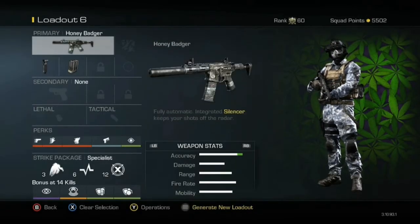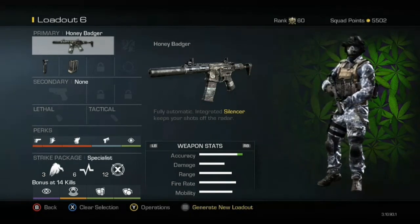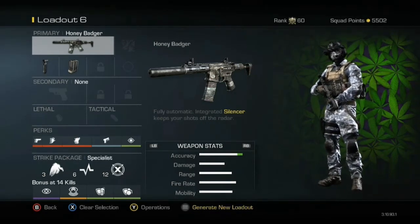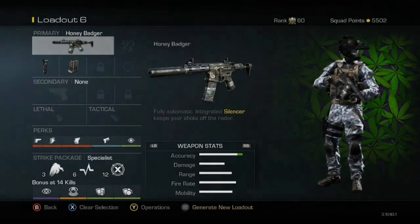So this is the Honey Badger class setup — a very nice setup for going on killstreaks. If you guys liked this video, be sure to smack that like button and leave some comments below telling me what you liked about this video. Thanks for watching.